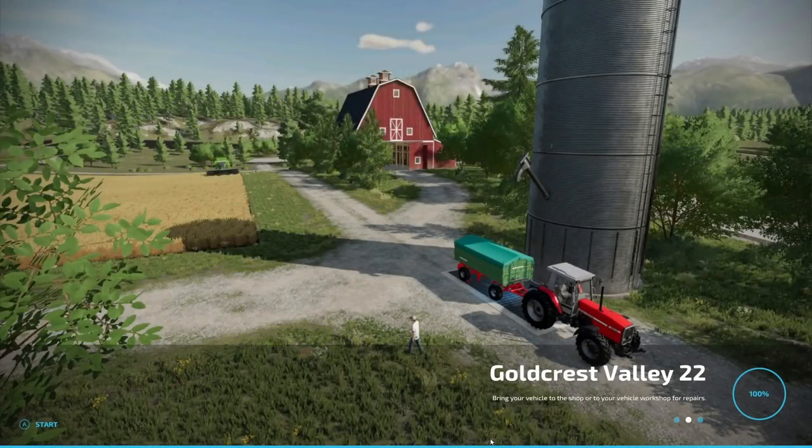The first map available on all platforms is Goldcrest Valley 22. If you've been playing Farming Simulator for a while, you remember this map — it was in the base game of Farming Simulator 17, that first American map. This is a conversion of Goldcrest Valley from FS17. The map contains 33 fields, seven sell points including a train sell point and wood train sell point, five production buildings, a sawmill, six purchasable forests, and a new player mode with a pre-built farm including cow barn, sheep barn, chicken barn, and machines. Size is 140 megabytes.